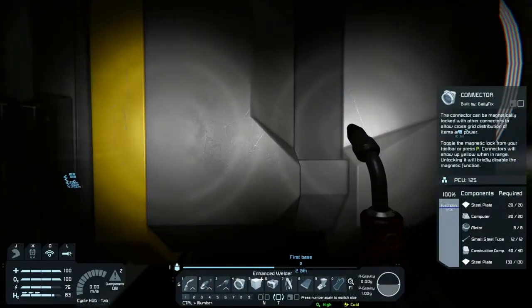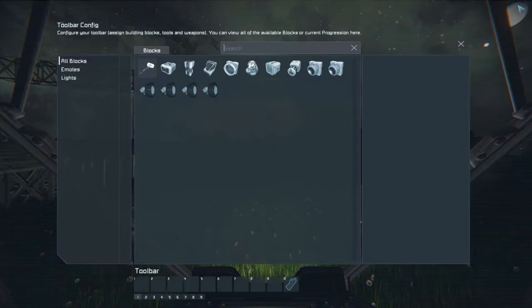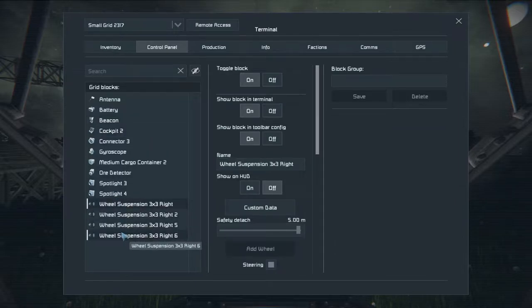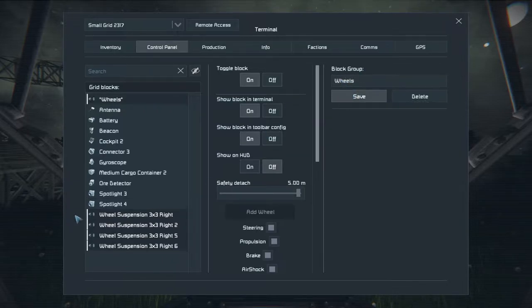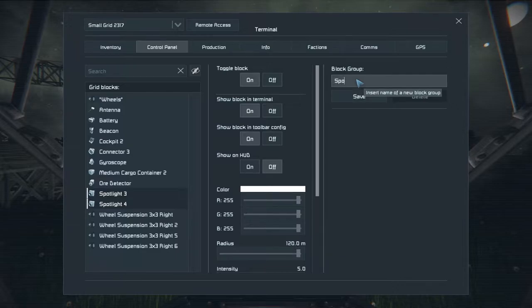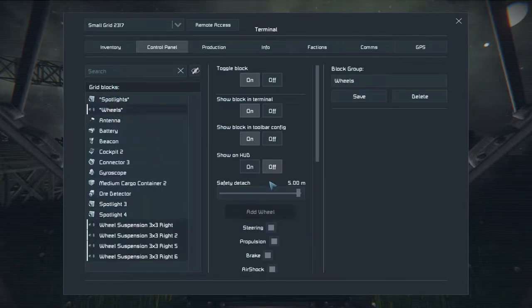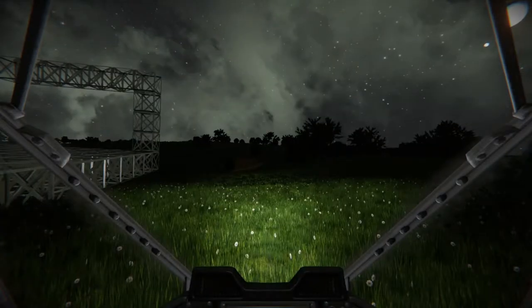We have ourselves a connector and a means of transportation. Now before doing anything, I should go to the control panel. We'll change this eventually but not right now — let's make groups: wheels, spotlights. I managed to type that correctly.